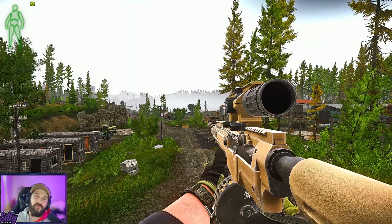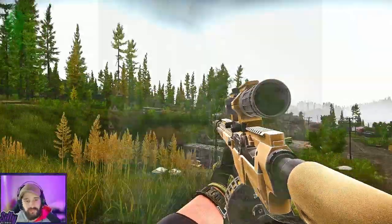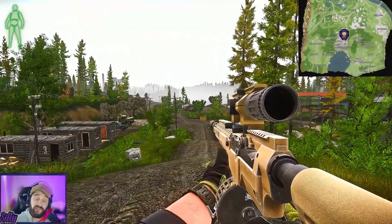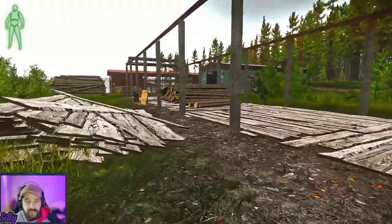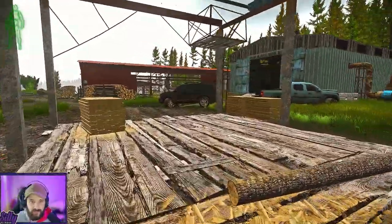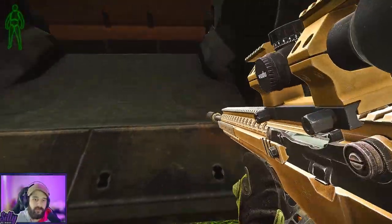Last but not least, we're looking for the violet key card, which is a really good one to get this wipe. We're at the sawmill on Woods and there are actually two violet key card spawns here. The first one — look in the trunk of the black SUV outside this whitish, almost turquoise building. Here is the black SUV and the violet card will spawn right here.